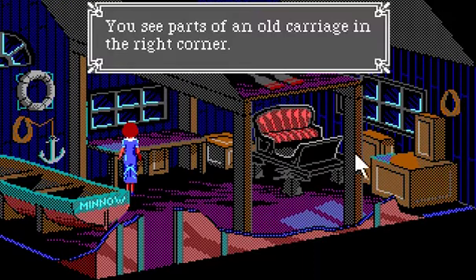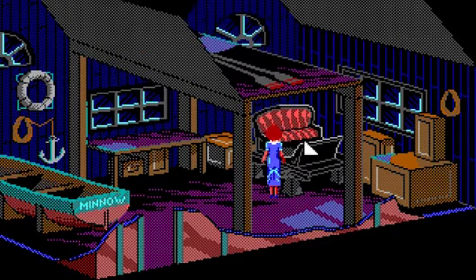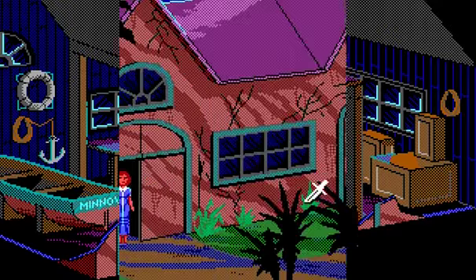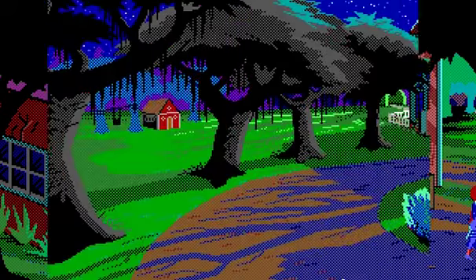Heaven knows what Laura thinks she's going to use it for — she has no reason to start grabbing stuff. We have no reason to do anything other than I guess Laura is just inquisitive and bored. Good old Sierra puzzles — you have to examine everything because you never know what item might be hidden from view. King's Quest 4, made around the same time judging by the graphics, has an infamous puzzle where an item is hidden by a bit of scenery and you have to basically know it's there to pick it up.